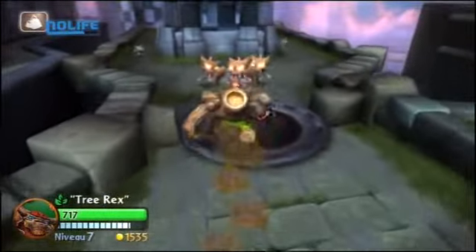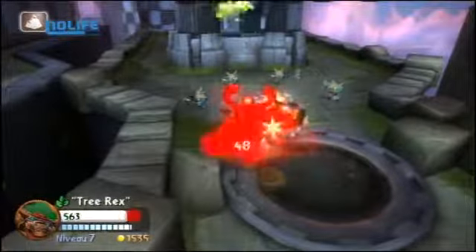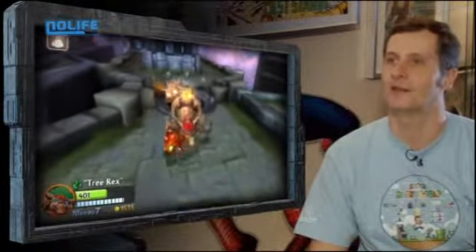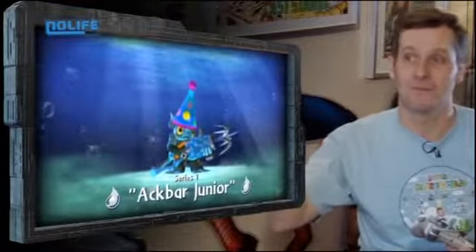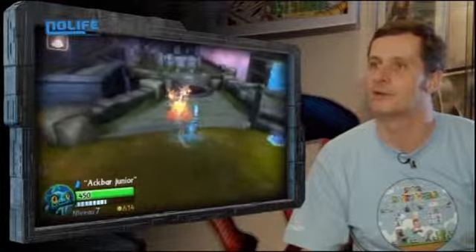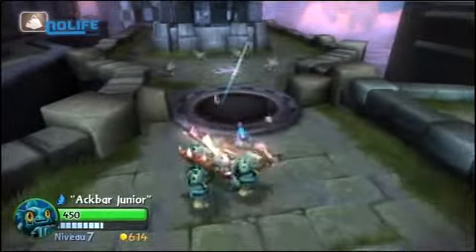Ça, c'est des vrais saletés parce qu'ils ont des boucliers — on ne peut pas leur faire grand mal de face. En tout cas, il faut attendre qu'ils soient de dos. Ça n'a pas l'air très efficace — je vais prendre un autre personnage. Mon bon vieux Gilles Grunt ! Souvenez-vous, j'avais Gilles Grunt dans le premier épisode de Skylanders. Lui, il a un harpon et il peut un petit peu voler — ça va me permettre de faire le tour des adversaires assez rapidement pour les avoir de dos.